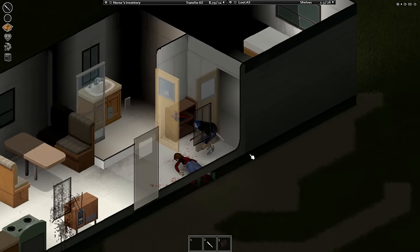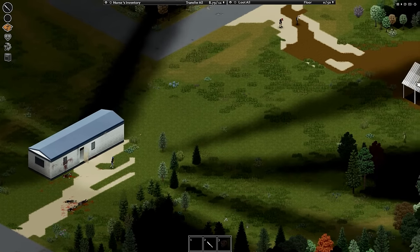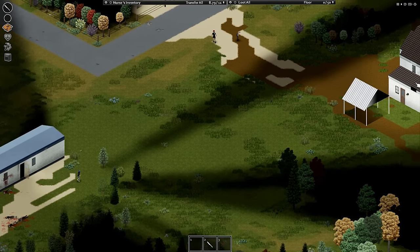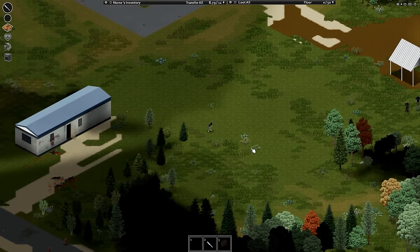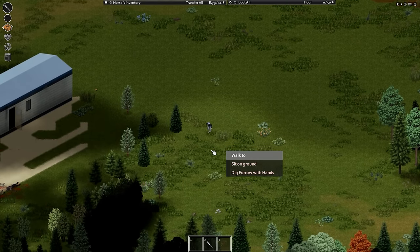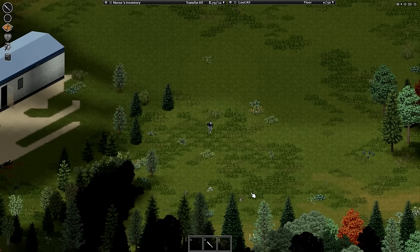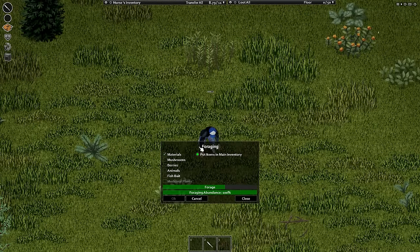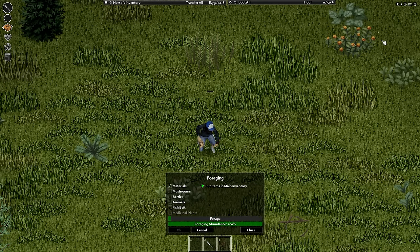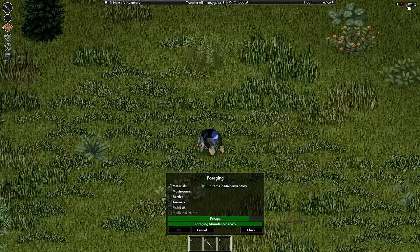Looks like we have a two-story house. Perfect — because the goal of the first day for me is to find a safe house. What I'm going to do is right-click here, select forage, because I'm going to forage for materials to make a spear. Spears are a really good early game weapon and you can make them just by foraging. Be aware of your surroundings while foraging because you don't want zombies to run up on you.